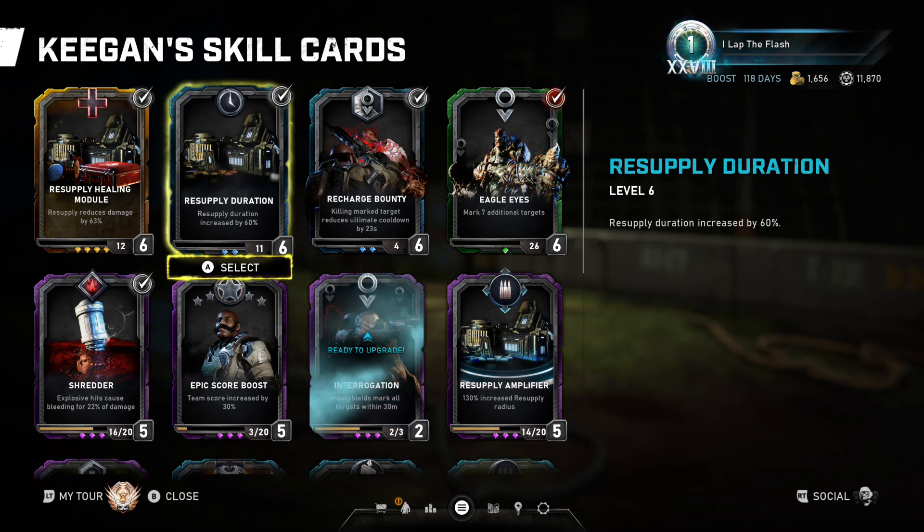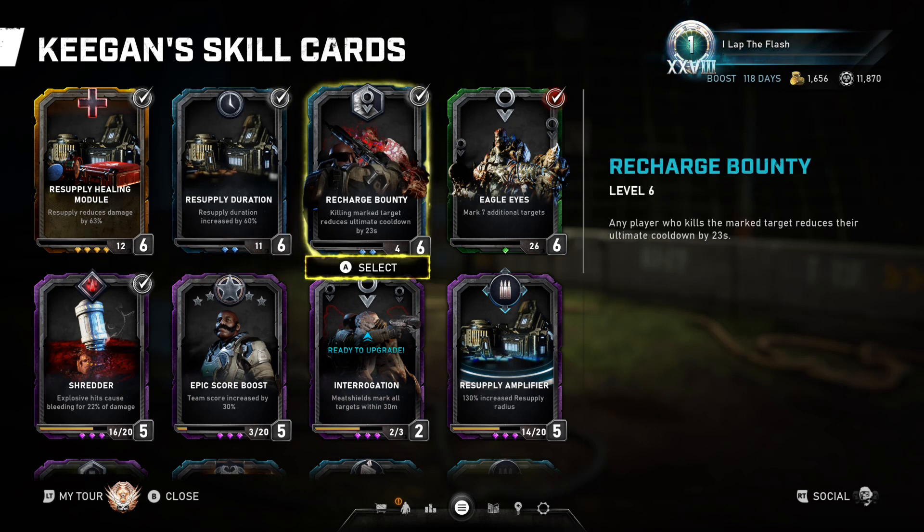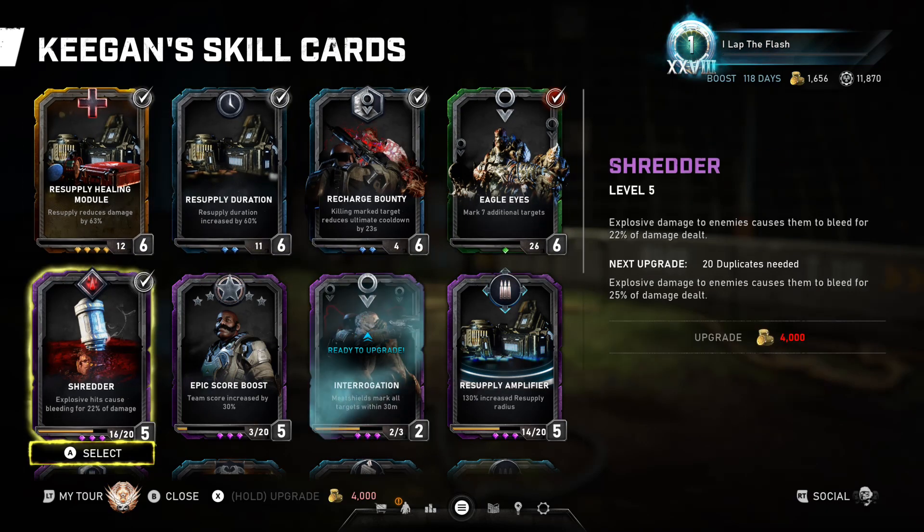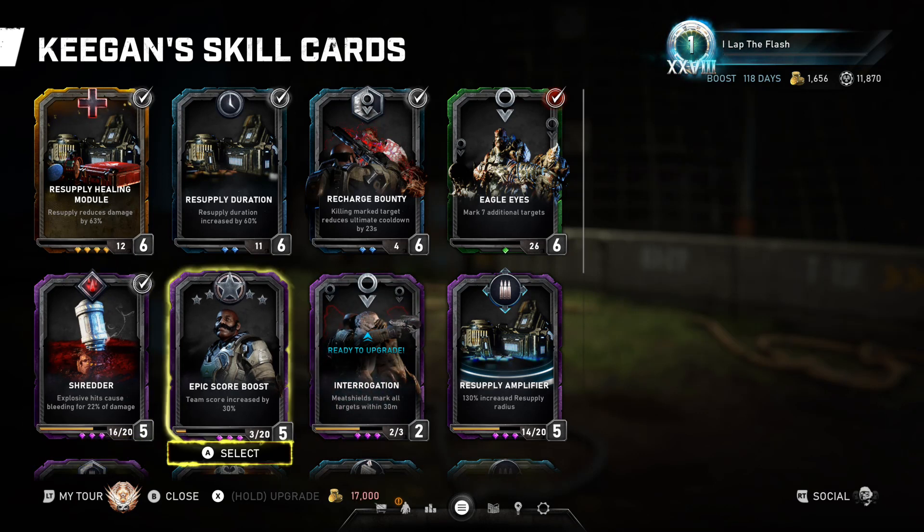Resupply duration so you get longer use. Recharge bounty so you get your cooldown and your ability back faster. Eagle eye so you can basically mark everybody while firing the salvo and get your ability back really quick. Shredder to cause the bleed — can't not have that card.